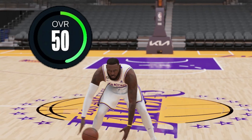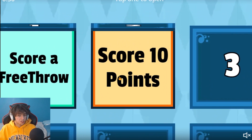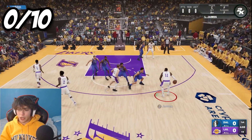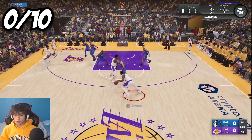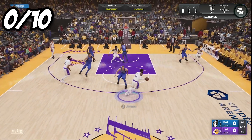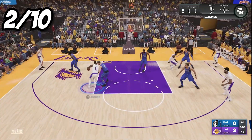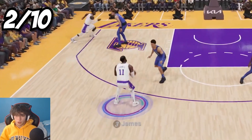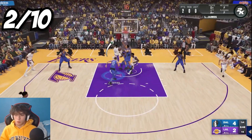LeBron is now at a 50 overall. For our second challenge - pick box 2 - all we have to do is score 10 points with a 50 overall LeBron James. I think our LeBron is gonna be a lot better now. Let's drive into the paint - maybe I should just go with a three-pointer, we do have a 99 three. We missed our first layup and shot. I drove in again and got the dunk on Luca! I tried to drive on Luca again but missed the close shot.